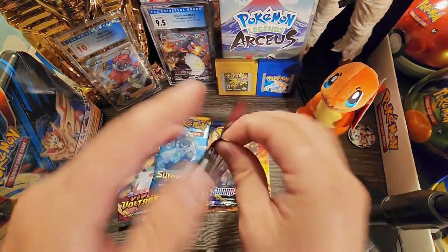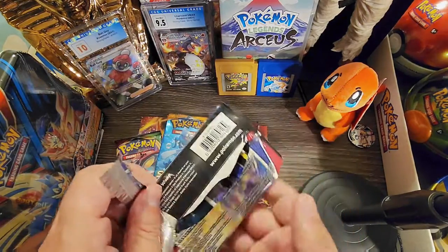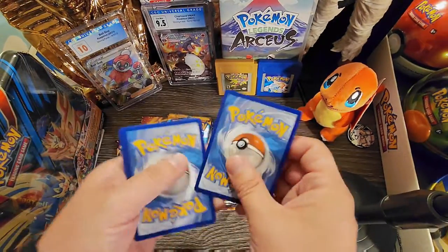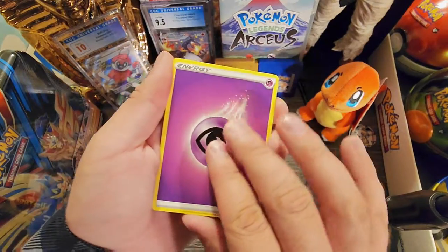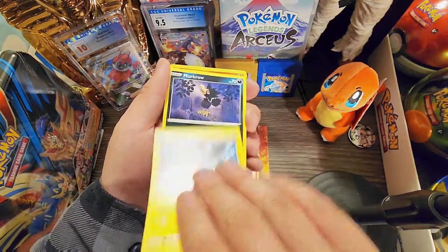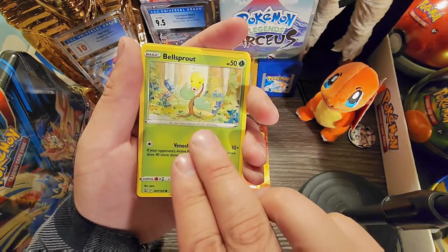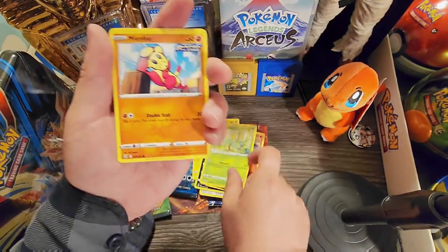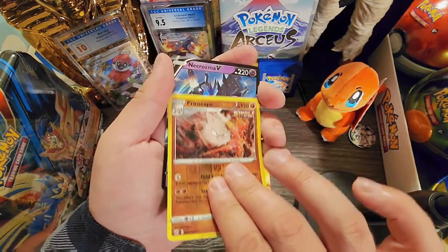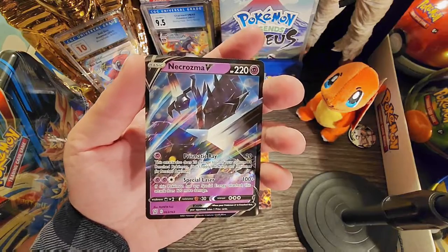Let's go on with the other one - this is not going to be as hard to open. White code card, one, two, three, four on the back and a psychic energy. Turtonator, Skarmory, Luxio, Murkrow. Some of these cards are really new. Bell Sprout - that's a really nice art, Bell Sprout. Ampere and a reverse hollow Primeape, and wow we pulled a nice V card! That looks cool!